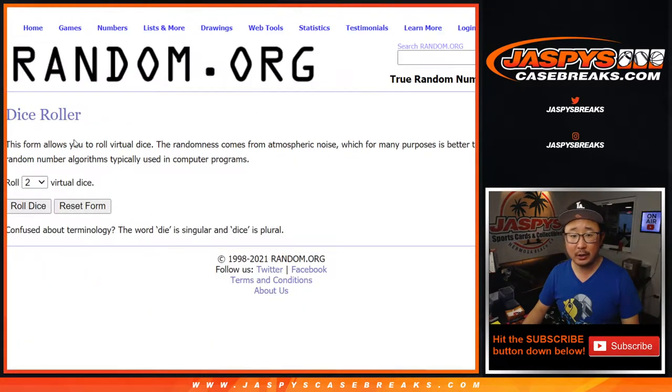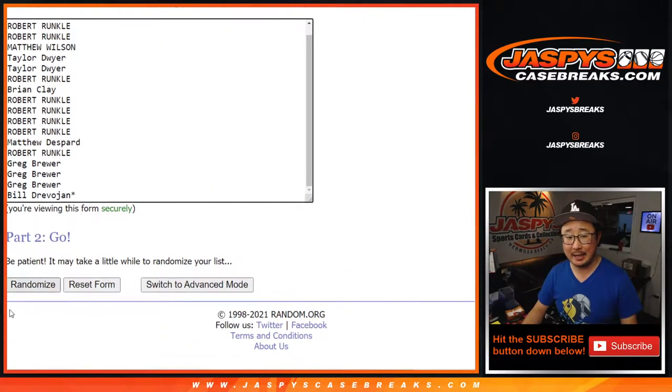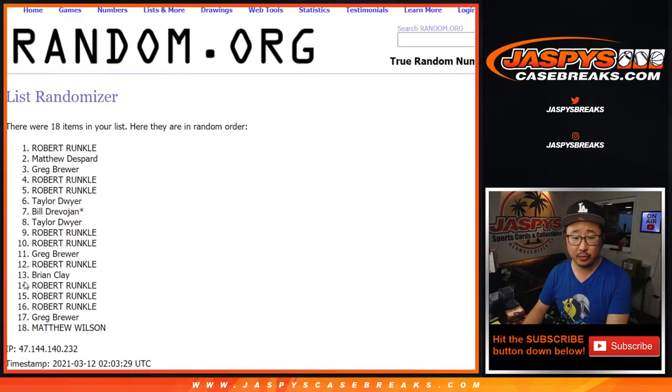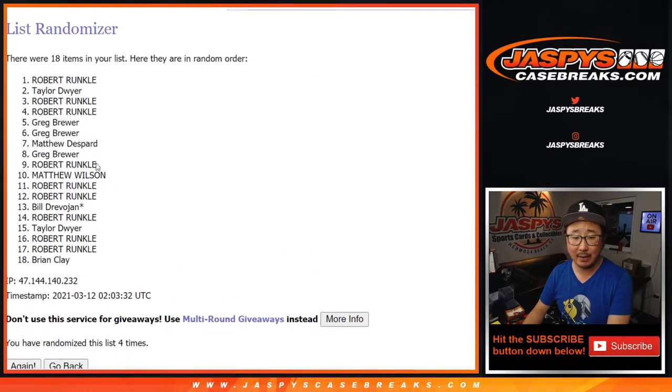There's all the clubs right there. Let's roll it. Let's randomize each list — three and a one, four times. One, two, three, and a one. Fourth and final time. After four, we've got Robert down to Brian.